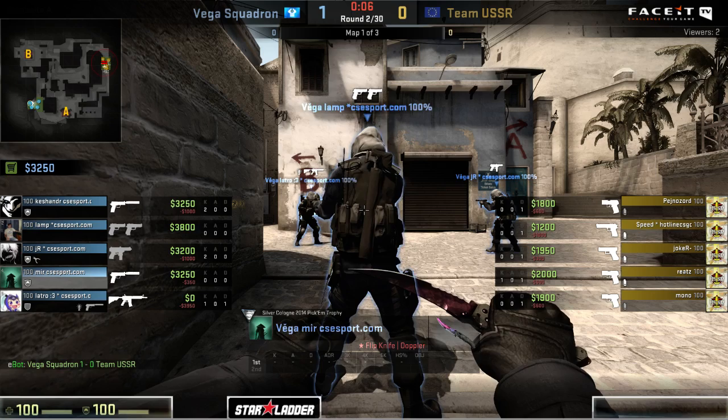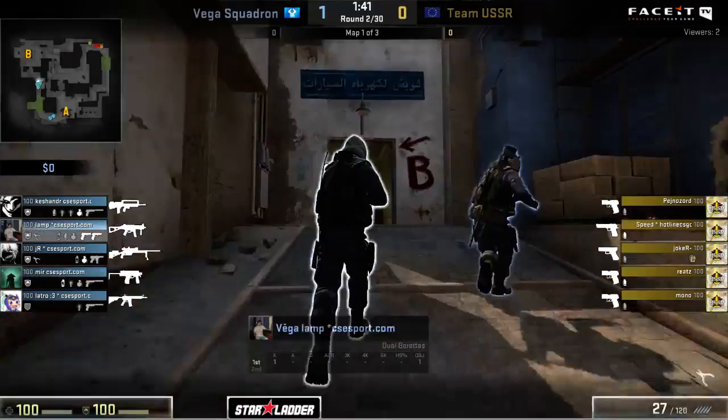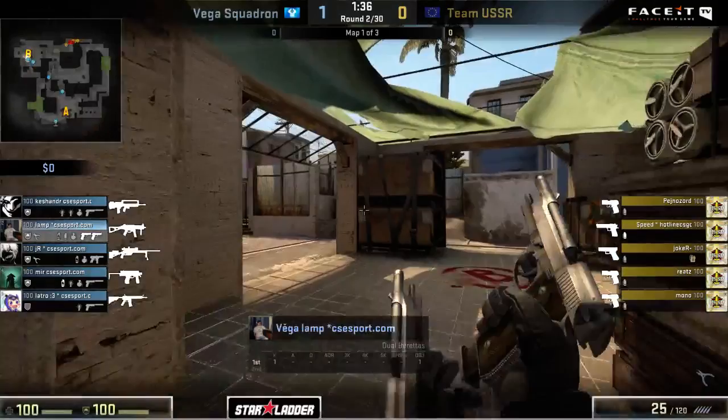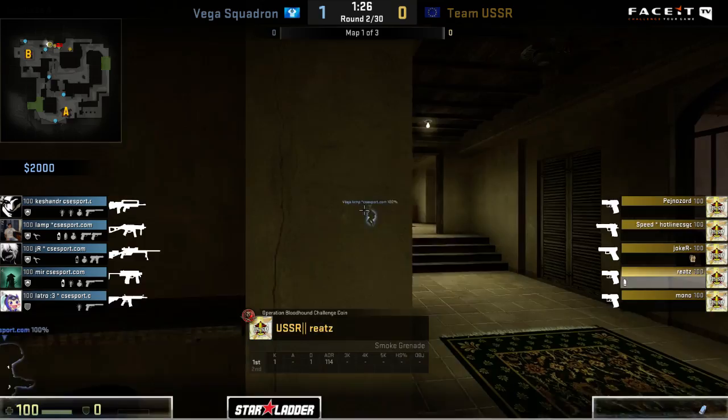Now going into our next round, Team USSR is actually going to go for a bit of a buy up here. But with that plant coming in, if they take things as light as they do right now, this could leave the option open to go for just the direct buy up on the third round. Taking a look at those buys, not really all that much being brought into play as expected - they've got five smokes, so it's going to be another confusion play, probably just to get that plant in. We do see a deagle sitting over here but beyond this it's mainly P250s, and Joker is actually just stuck completely with a glock.